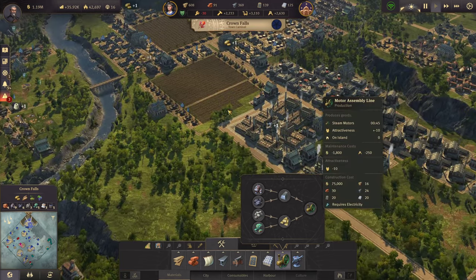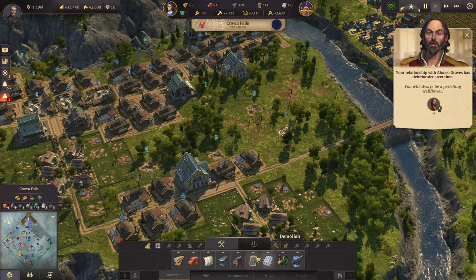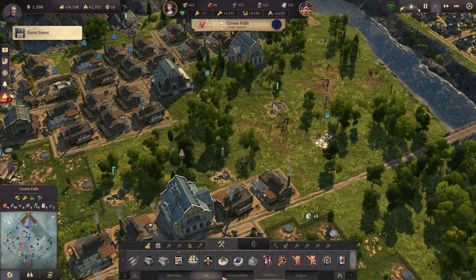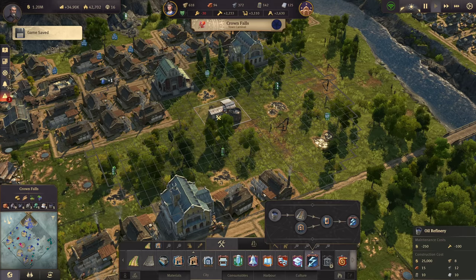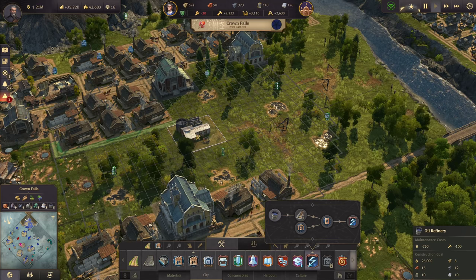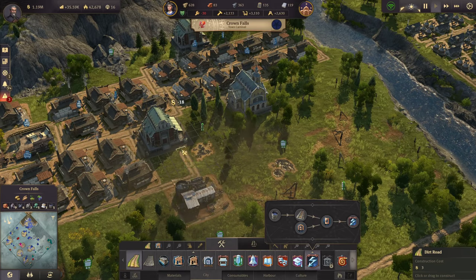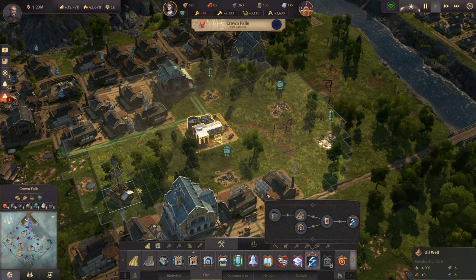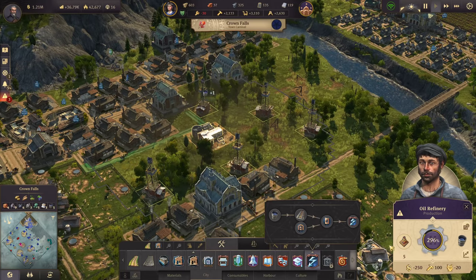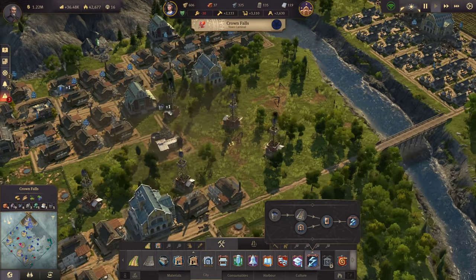For electricity we need oil — and we do have the resources for that. Let's finally go for the oil. We have five oil springs here in a beautiful location, very close together. We need the oil refinery and we can squeeze all five of them into one building — that's perfect. It doesn't actually need a road connection, but let's have one anyway. Now we place the five oil wells and the refinery starts producing — going for around 500 oil.